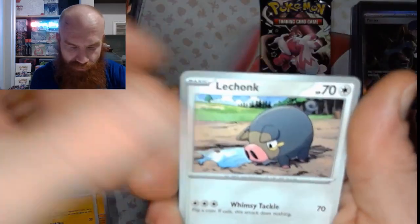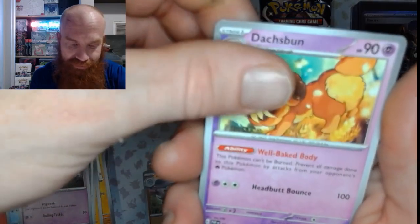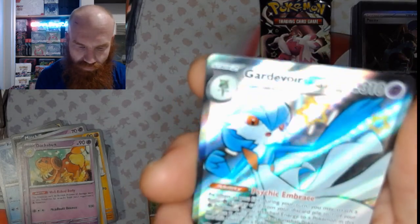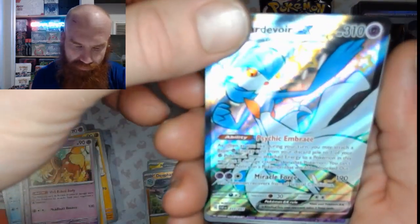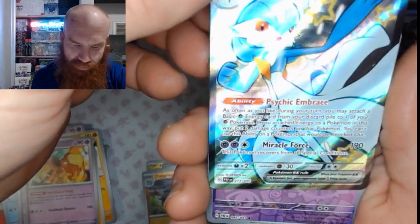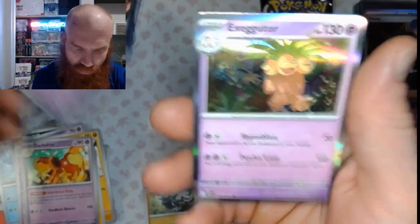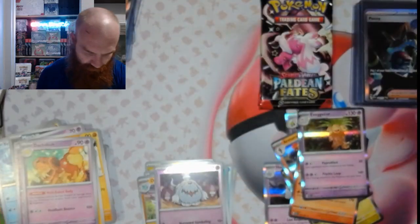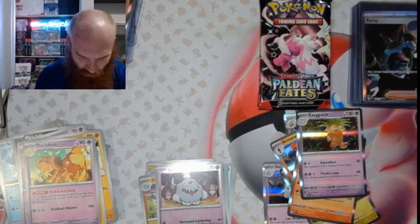Mastiff, Barboach, Lechonk, Execute, Technical Machine, Doxpun, Mnemona's Backpack. Look at that — Gardevoir EX! Yeah, that's pretty. We got a Grevered reverse, and an Executor. I forgot my energy — look at that, we got a colorless Gardevoir full art card right there.